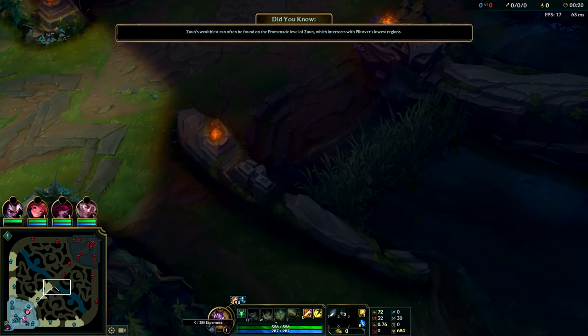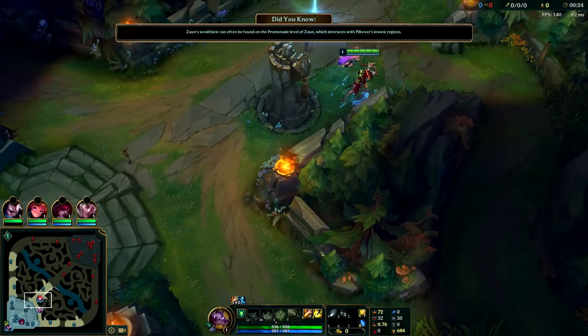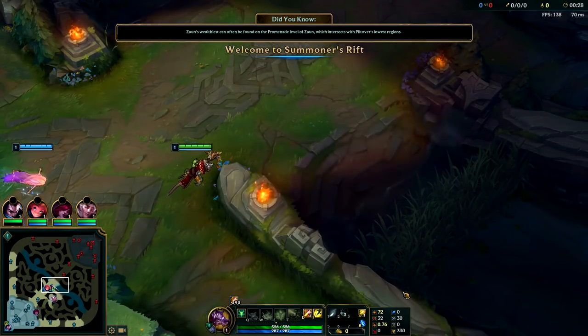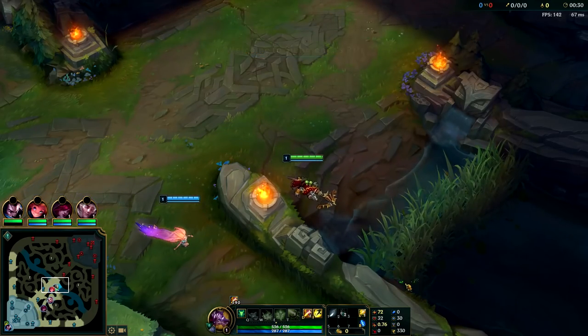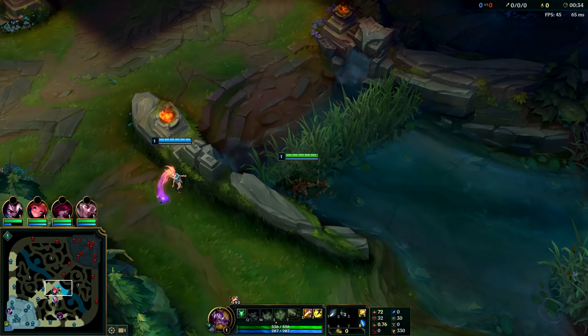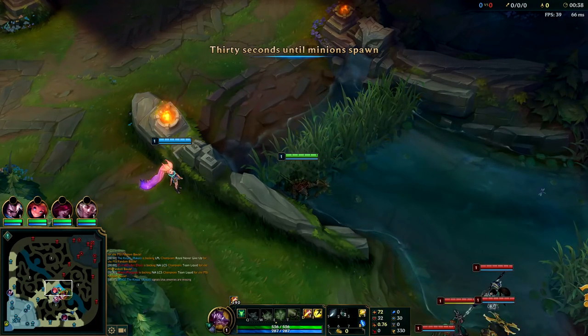Hello everybody, my name is KingStix and in this video I'm going to be showing you how to play Twitch like a pro. We're not going to be doing any Twitch AD carry because that's weak. Twitch AD carry is garbage — no sustain, short range, can't really trade at all. The only AD carries worth playing right now are Jhin, Xayah, and Ezreal. Don't play Twitch ADC. This is going to be about Twitch jungle.